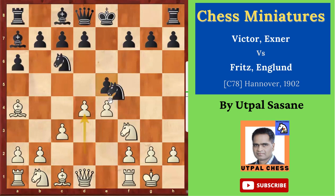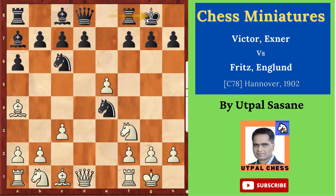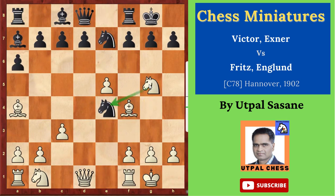So castles, bishop f4 — giving one more support, developing the bishop. Knight e7 — the idea is coming on this side and attacking from here to the bishop. Knight g5 — so the plan is attack or make an exchange on this side.